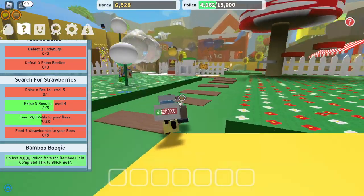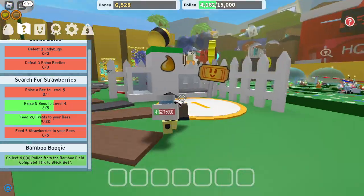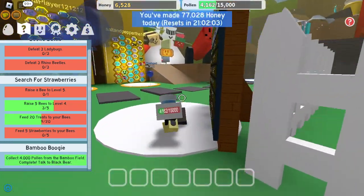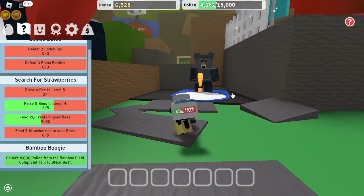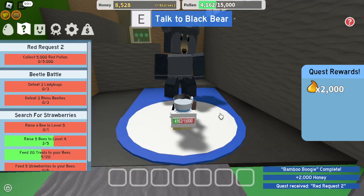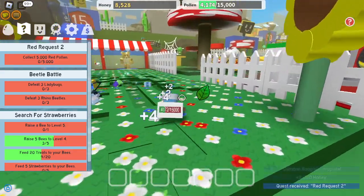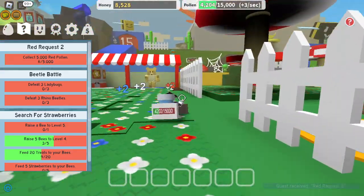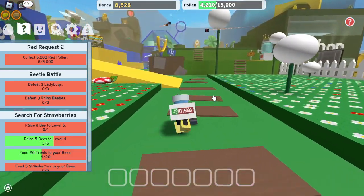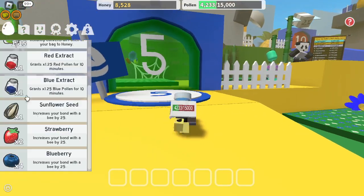I'll just check if there was a Windy Bee real quick — if so, people could kill it for us. But there's no Windy Bee. We need more money, so let's talk to Black Bear, finish that, talk to him again. We need to get red pollen — we could go to the Strawberry Field. Oh yeah, and get that ticket. We also need more royal jelly; seems like we're running out because we have zero.